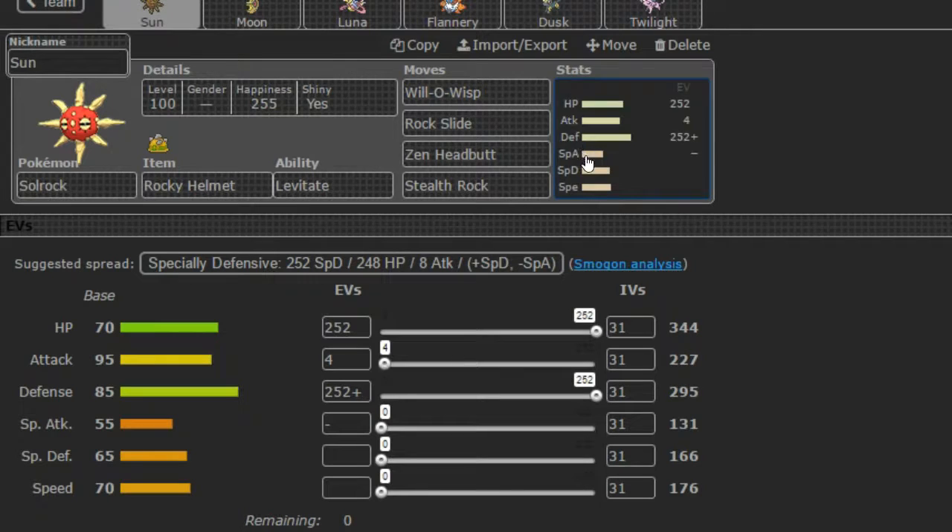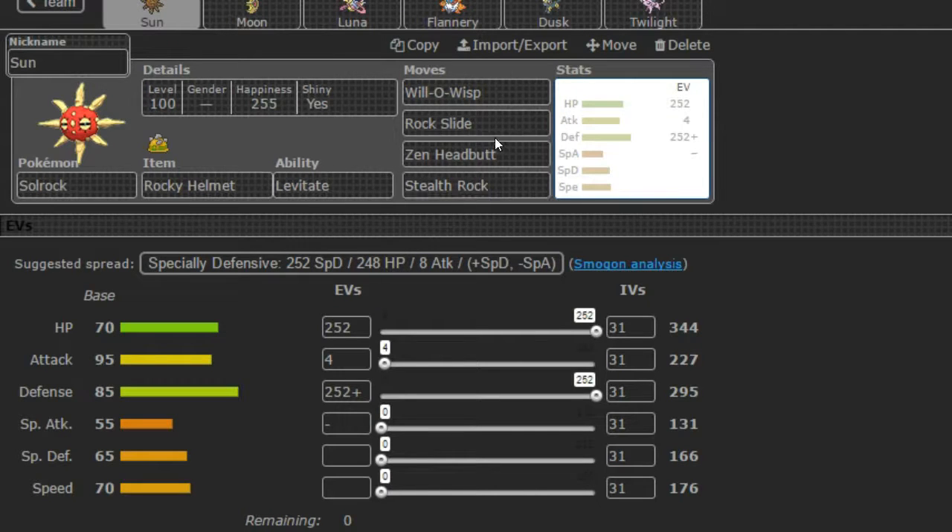He's sort of our physical wall with Stealth Rock, Zen Headbutt, Rock Slide, and Will-O-Wisp. A lot of EVs in HP and Defense with 4 in Attack. He has Impish nature.